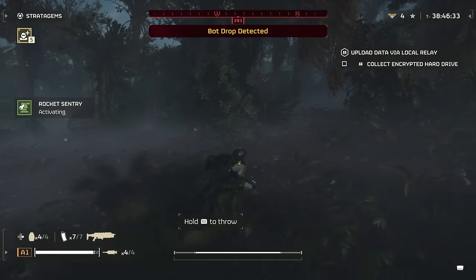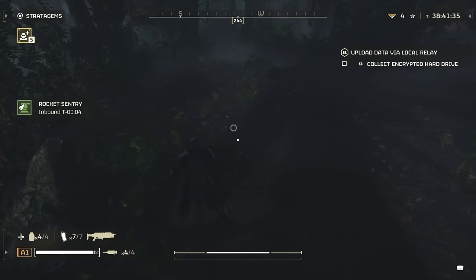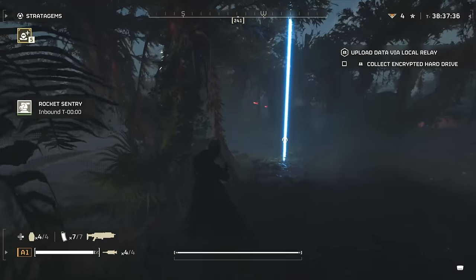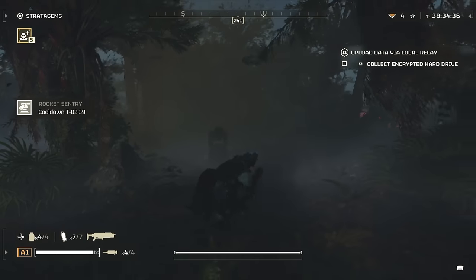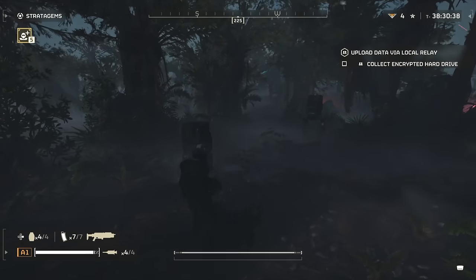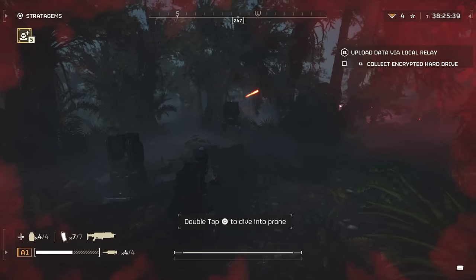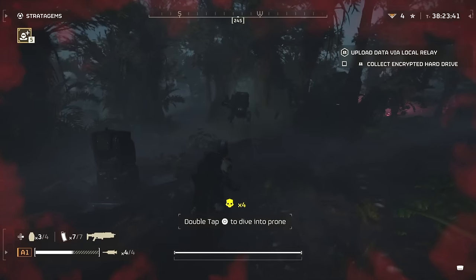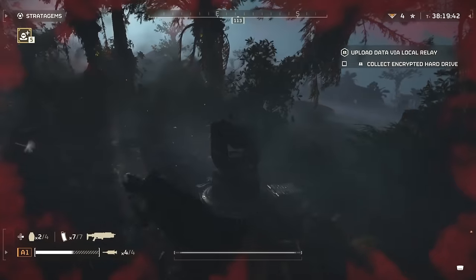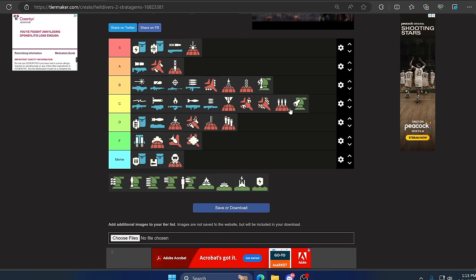Up next we have the Rocket Sentry. Its main goal is to target really big things — it will fire at Bile Titans, Hulk Bruisers, Tanks, and so on. However because it pulls aggro it will make enemies want to destroy it almost instantly, so be careful where you put it. Don't just throw it in the middle of things and expect it to live. Put it away from combat and let it shoot inward, drawing enemies so you can also fire at them from a distance. It is pretty slow to fire and can be dumb sometimes — C tier.